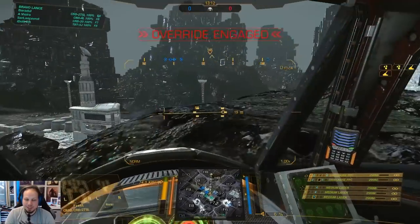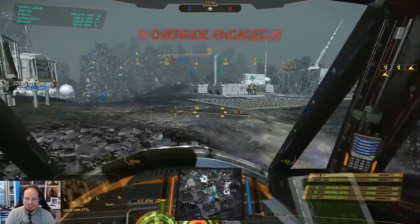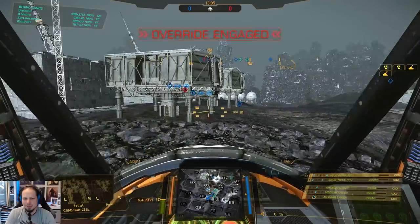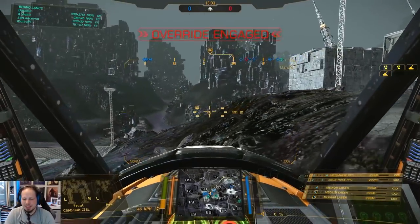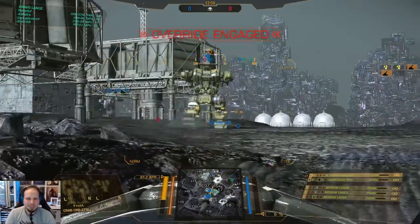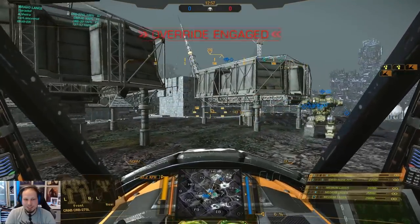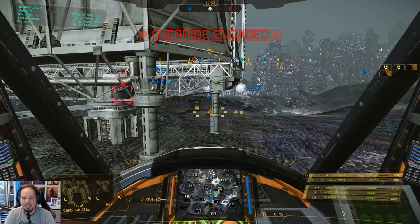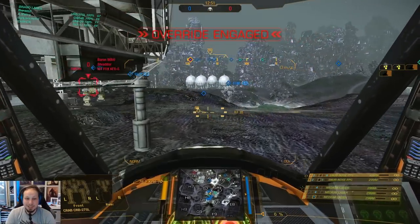There's a Highlander — the champion variant, the Ultra AC 5 and large pulse laser build. That's actually a cool build. It looks like you have only a very limited amount of weapons, but the overall DPS is great on the Highlander. Double Ultra AC 5s and two large pulse lasers — it's a great combination. Our group stopped in Hotel 6. That's exactly what I thought would happen.